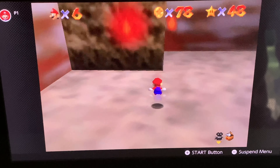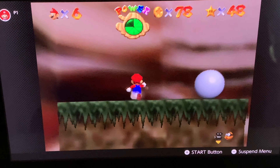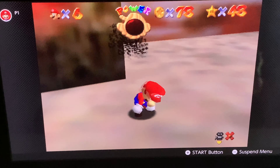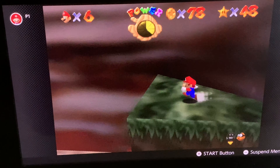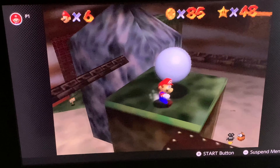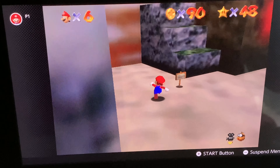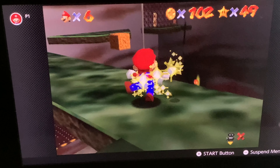Grab this red coin, don't even care about the others. Need to get up there. For these platforms, you just need to be careful and not try to fall off. I got burned by the torch flame. Finally got that blue coin — I'll take it. That platform with Mr. I is so difficult. There's another one. Got that blue five-coin and we're already at 90. Ten more and then 100. Got the 100 coin star, baby. Get the 100 coin star and we're already at 49 stars.